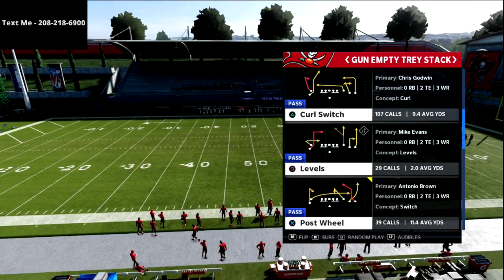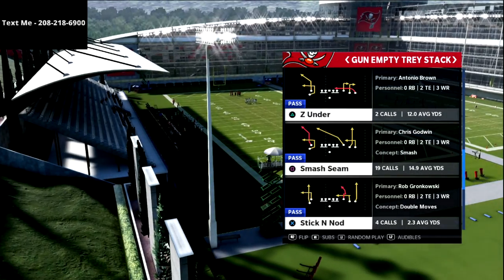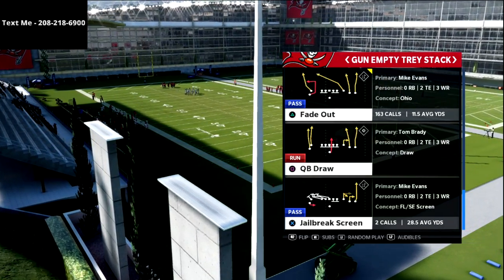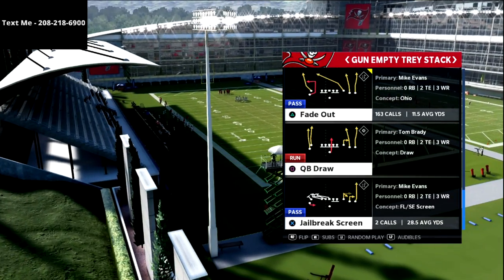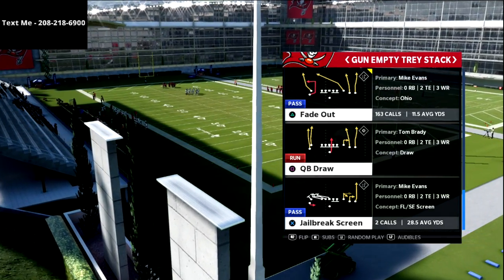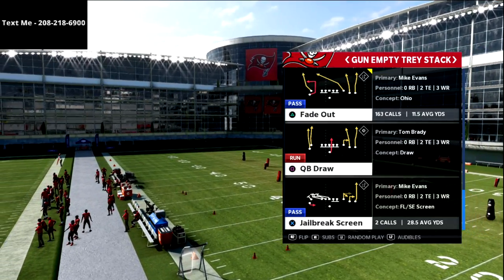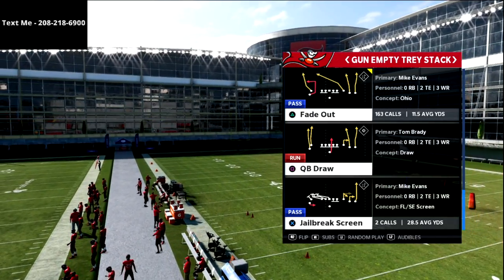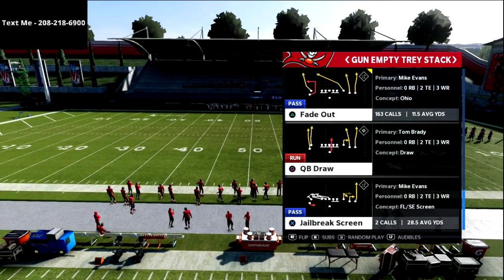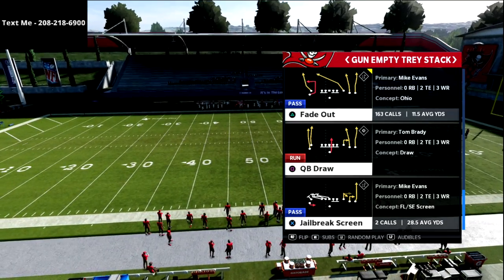In this video we're going to be going over the shallow cross series — the shallow crossing route — and really my favorite way to run this in Madden. I love this out of five wide. It's a very fun play to run especially because of the vertical concepts and vertical tags that we can put in this play to make it really successful against any defense, whether it be match coverage, cover three, or man coverage.